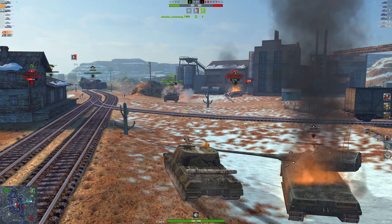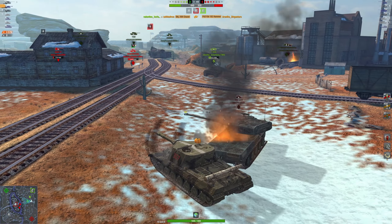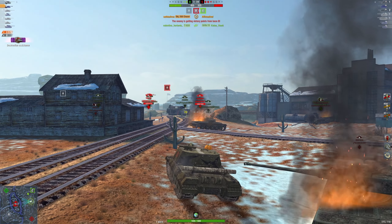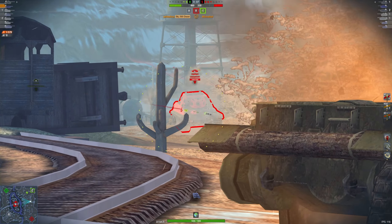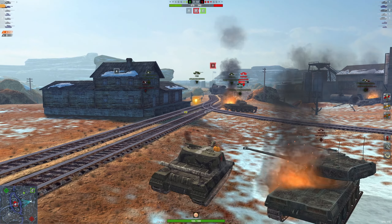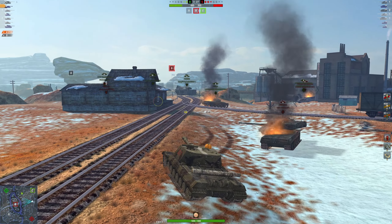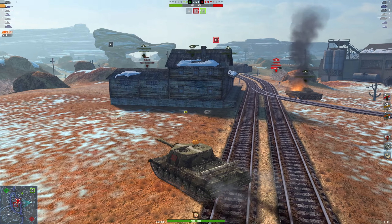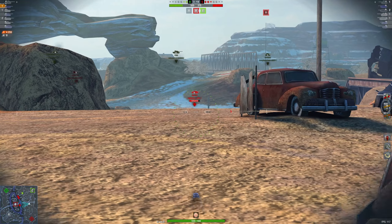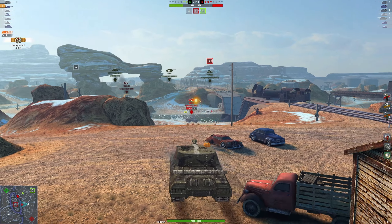The next thing here, and this is probably the biggest buff, is that the damage of the shells is going to be increased. Basically, we're seeing the opposite of the Grille 15, where it lost alpha — well, this tank's going to be gaining alpha. The damage of your standard rounds are going to go from 640 to 670. And the heat rounds, i.e. the premium rounds, are going to go from a damage of 545 to 570.